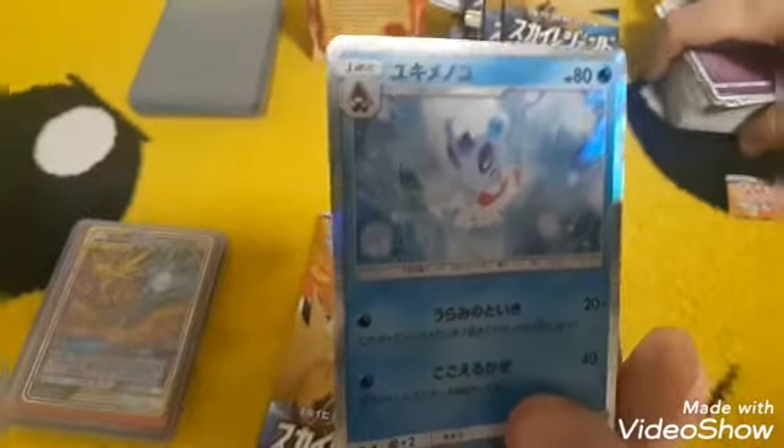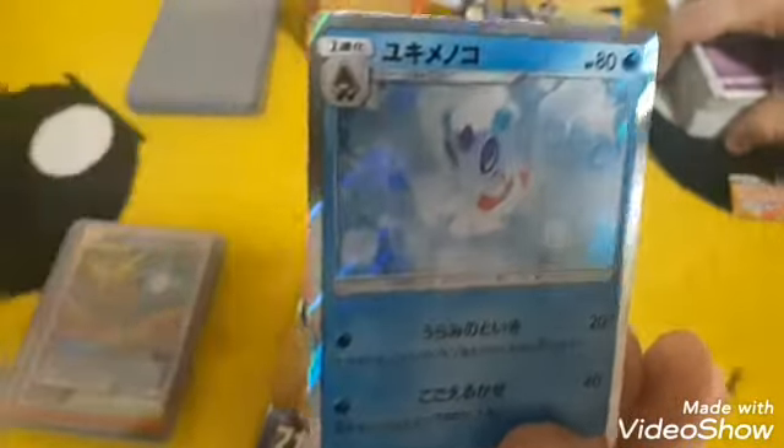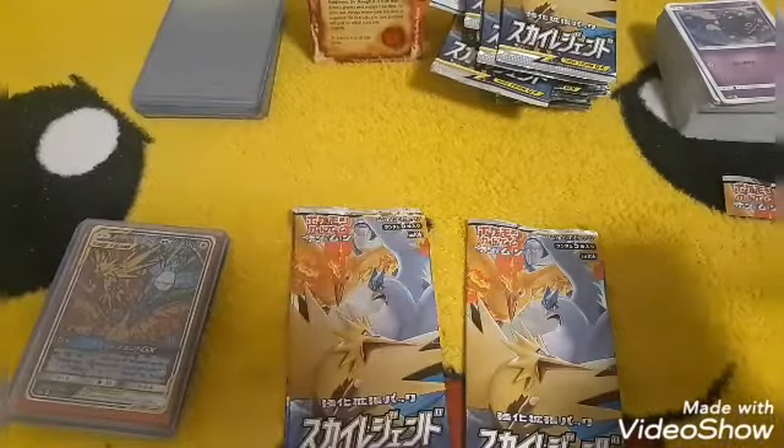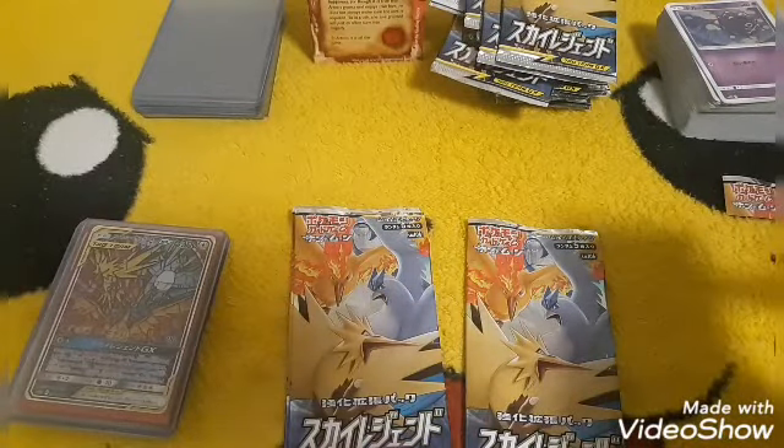Druddigon, Coughing, Froslass holo. Alright, so we've got four packs left — I'm gonna open one more and I think I'm gonna let Kristen do the last three.